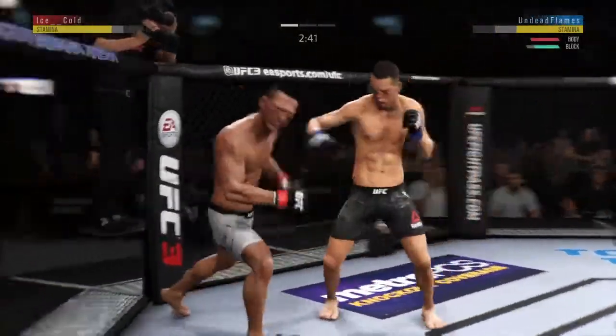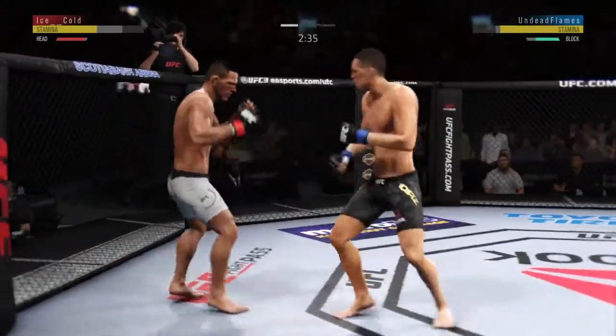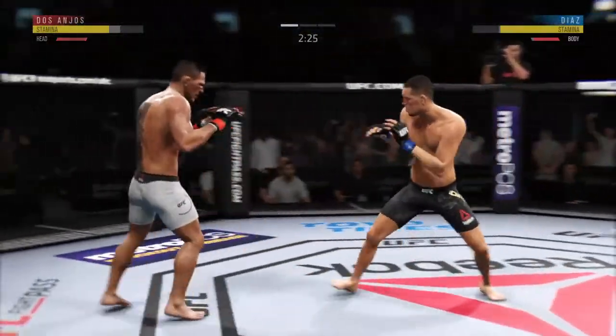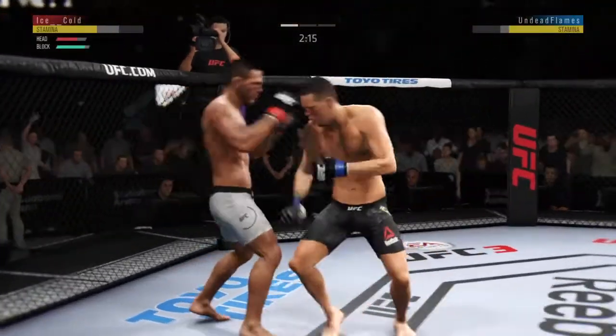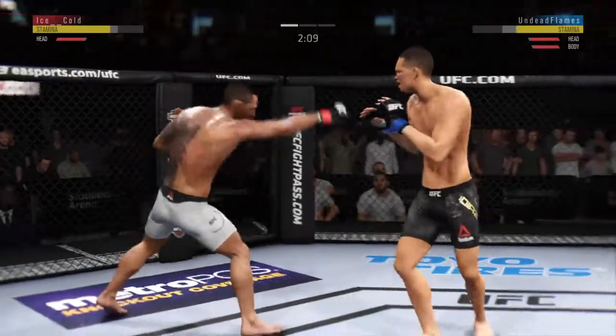Much improved defensively as he blocks the shot. It's like he's cheating — it's like he's got rocks in his gloves. Oh, and a switch kick to the body for good measure. Nice work there by Dos Anjos. Snaps off the jab effectively there. A lot of these strikes are finding the target, Joe — he's staying busy.